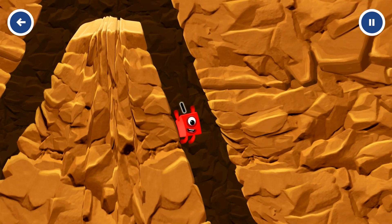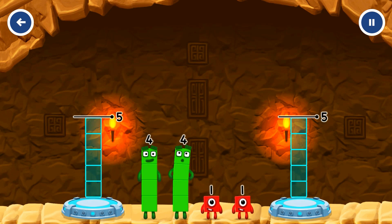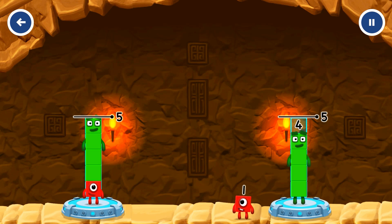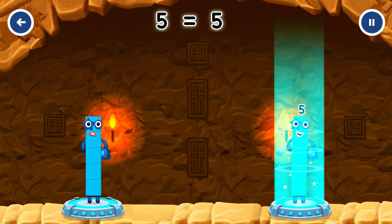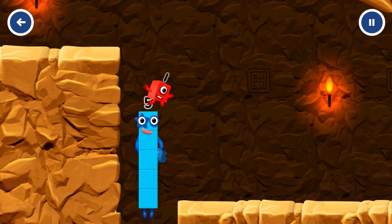I'm not so sure four is going to fit through there. Wee! Share the number blocks evenly to make two groups of five. Four, one. That's right! One plus four equals five. Four plus one equals five.